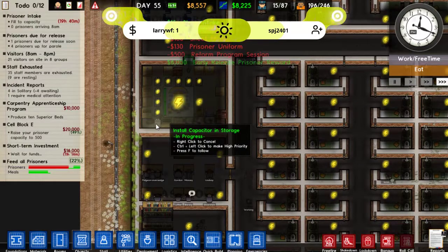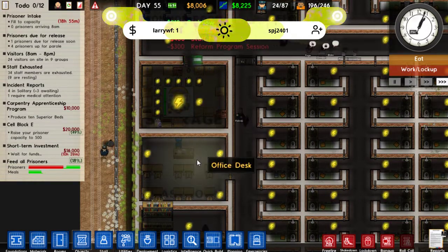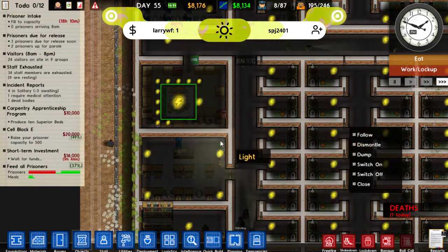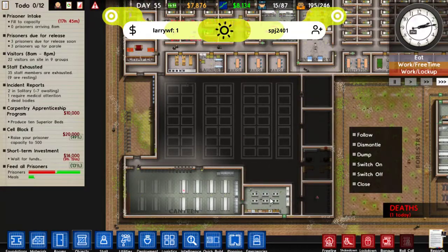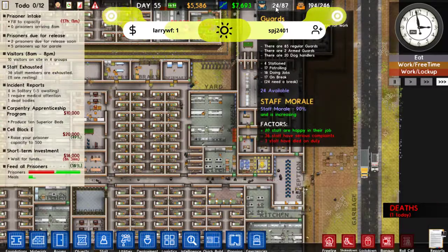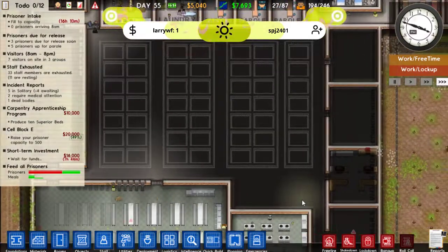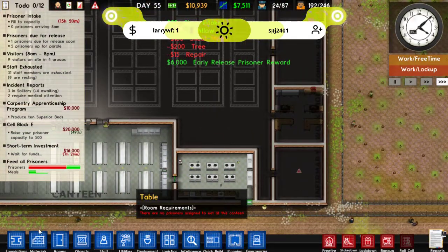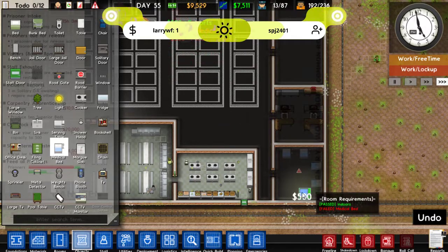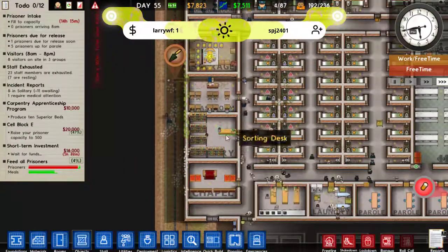We just got some money from some early releases. Someone install this please. And someone's died. Switch that back on. There we go, we're okay again. And I think we need more cooks, let's hire another 5. I think we're starting to have a few staff issues because we probably don't have enough of certain things.